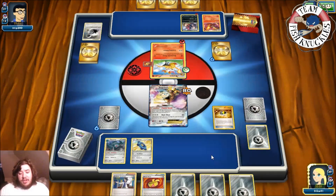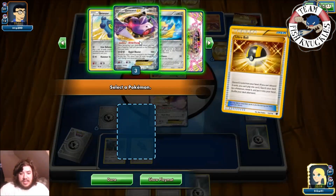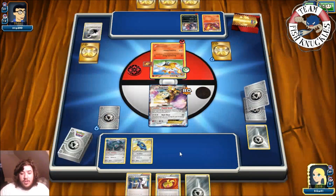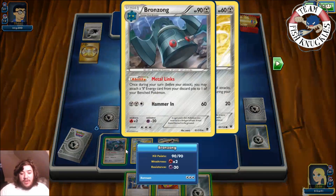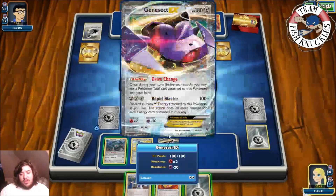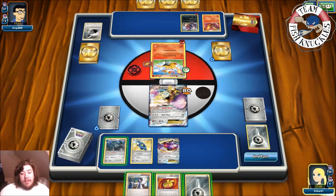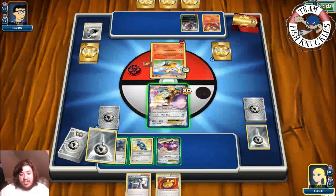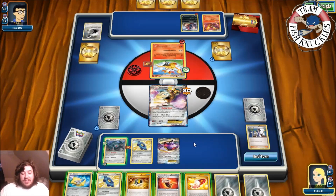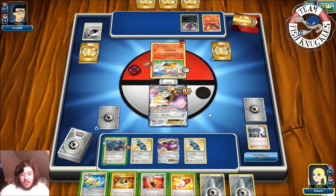On our turn, we get a Bronzong — put it down. Ultra Ball discarding two Metal Energies. We need to get a Genesect. Heatran is in the deck but there's no Stadium in play, so we grab the Genesect and put it down. We could go for a Hammer In — six, seven, eight would be a knockout on Braixen. We think about powering up Genesect instead, but they could Blacksmith and knock us back, so Hammer In might actually be the best play.